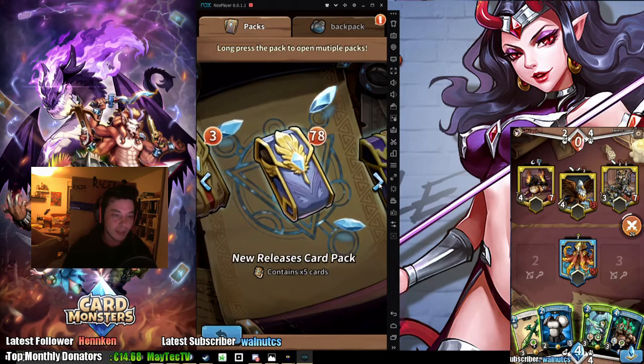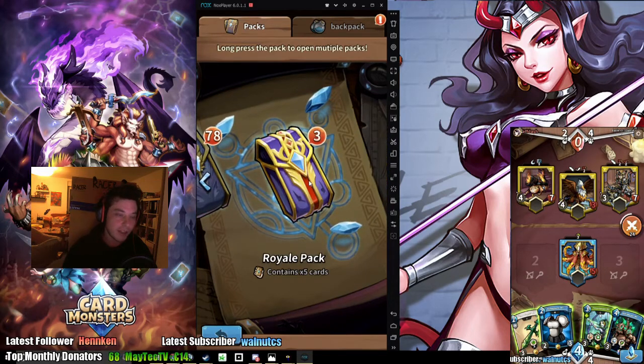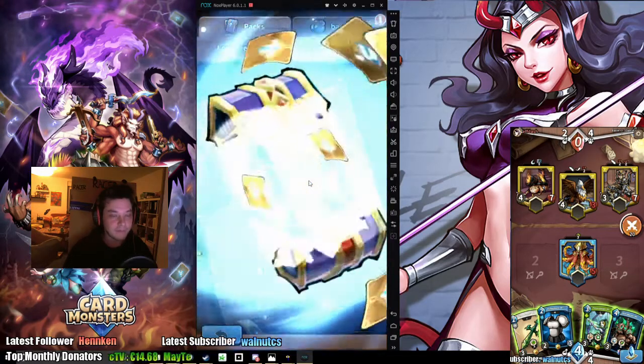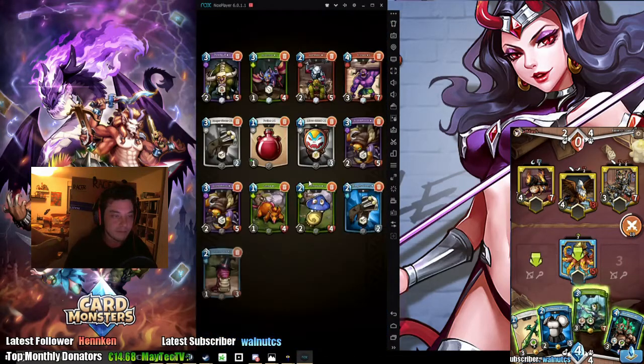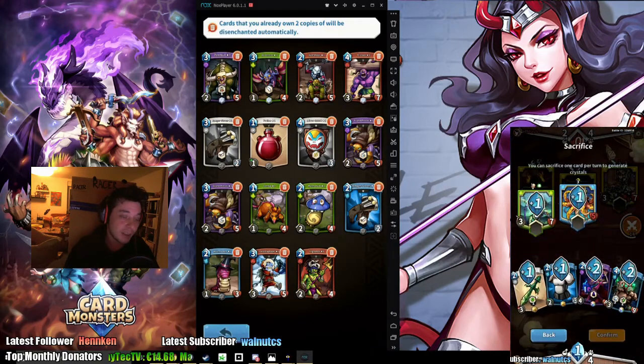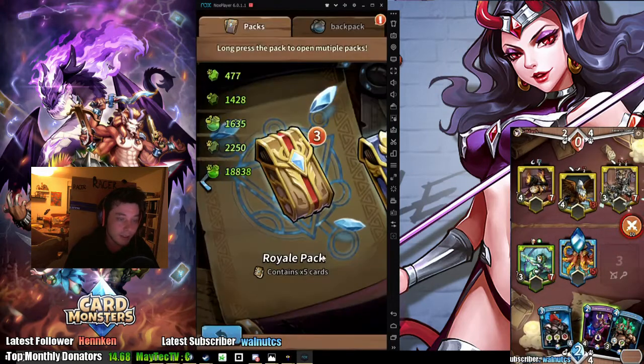Love and peace from the staff - I really want to open that one. Let's open the Royales, I'm gonna open them all at once. Are you really opening everything? Yeah.